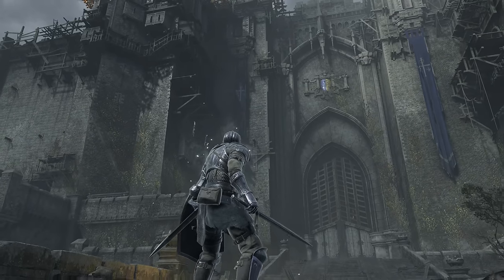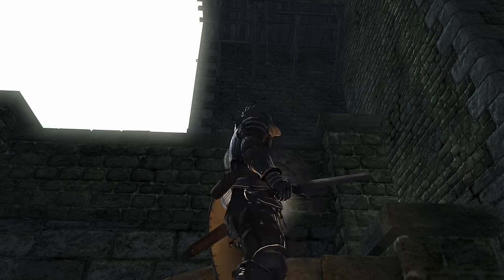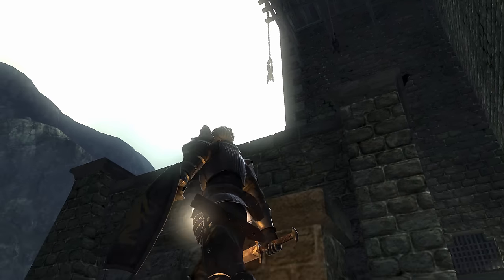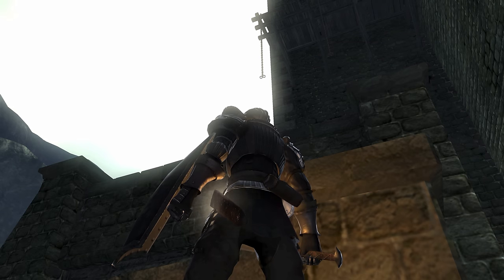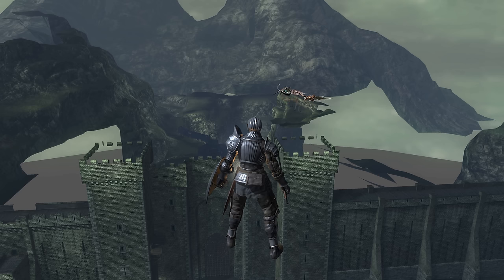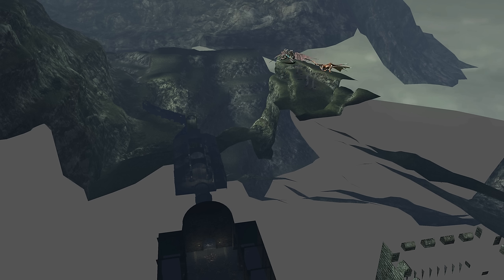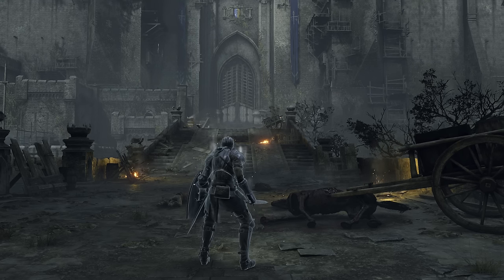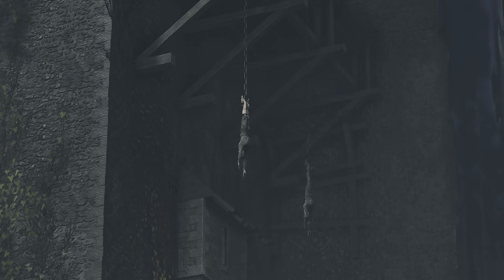I'd also like to point out how the remake allows you to see these hanging corpses from a distance, where they were invisible until you stood on closer ground in the original. It's no surprise that the PS3 had to be more conservative with rendering distant objects, but I don't think their particular absence is just a hardware limitation. I think it has more to do with an oversight or something that was too low priority to matter. Because if you go out of bounds to go high up above your starting position, you'll see how the dragons from later in the level are already rendered from the very beginning, and the area leading into 1-2 is already loaded as well. When you have all this unnecessary stuff loaded, it's hard to imagine that a couple corpse objects really mattered that much.